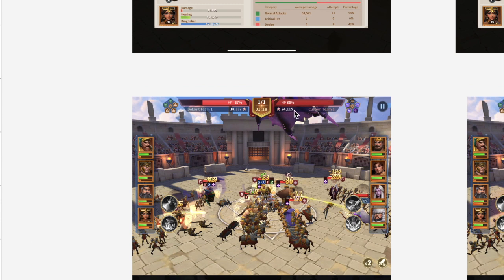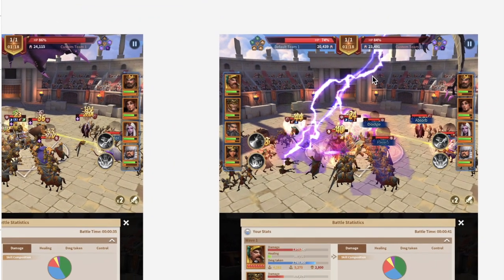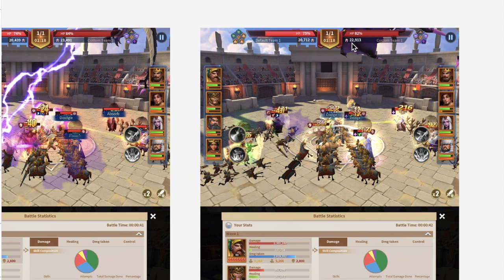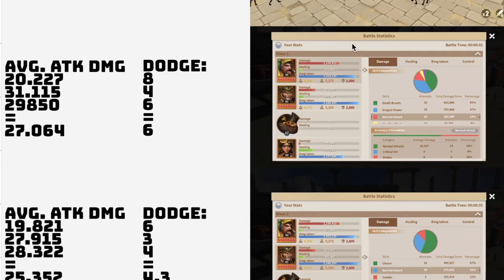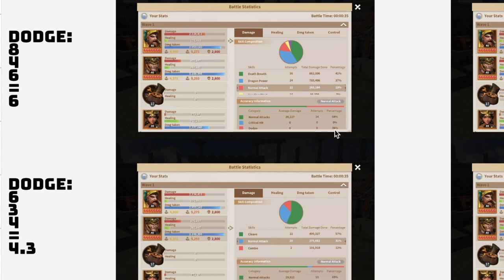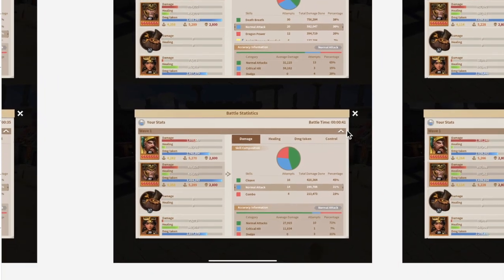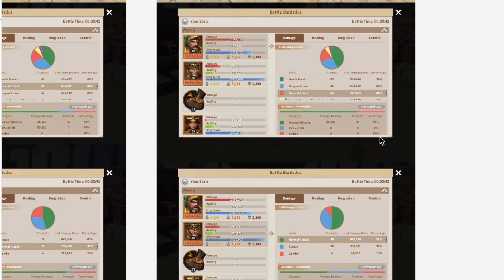Without after-image we have way less dodge in the initial 12 seconds, yet we're not actually seeing a major difference in how much HP we drop. That's a bit interesting, because this is where the entire impact of the ability should be felt. Throughout the match we still have a 36% dodge rate on Hannibal and 30% on Alexander in one scenario, versus 20% and 21% in another, and 27% versus 22% in yet another.